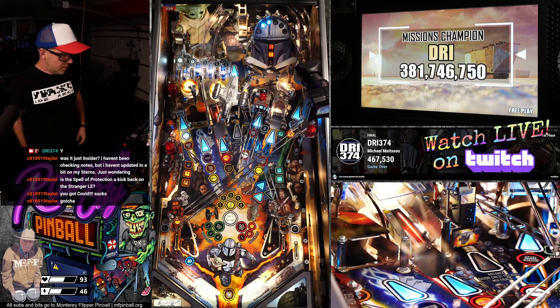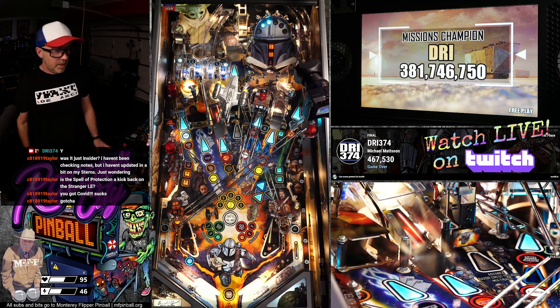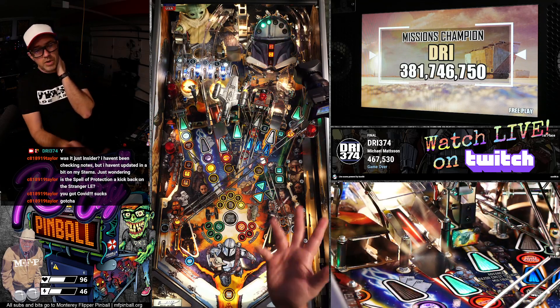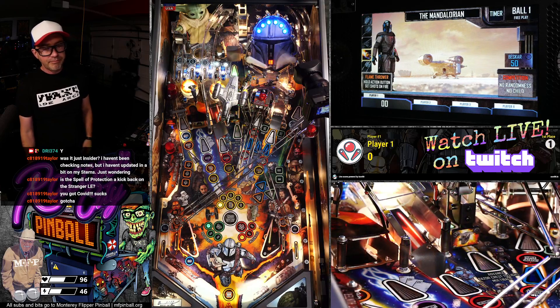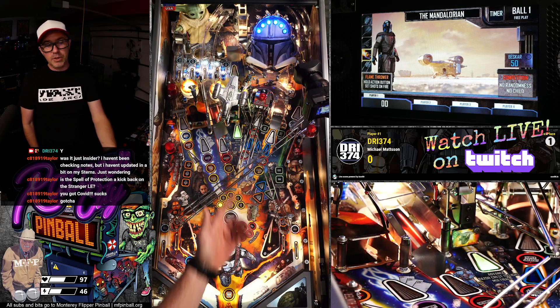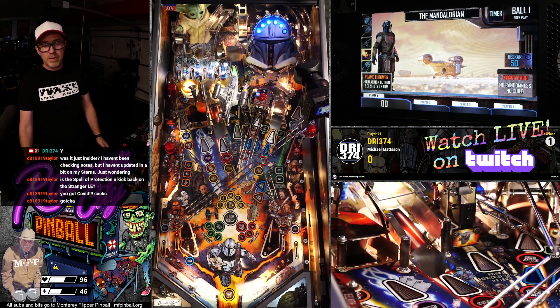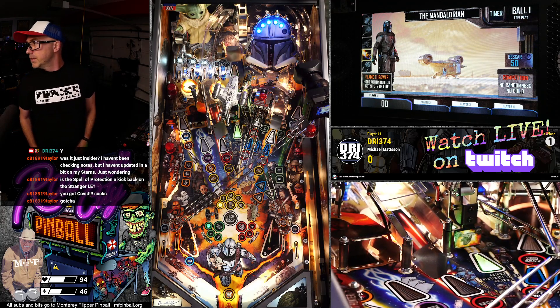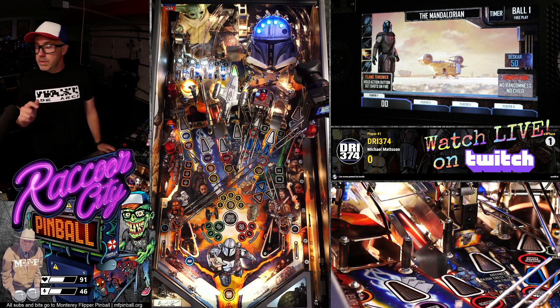I'm going to play this for a few hours and see how I get on, hopefully get a new feel. See if we can find some new bugs. They've done some work on the mini playfield; I doubt they've completely fixed it to be honest. You start a game and there's no ball in the upper playfield, and yet it's still flipping — so that is not entirely fixed.